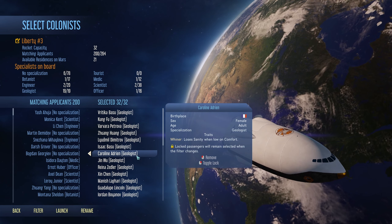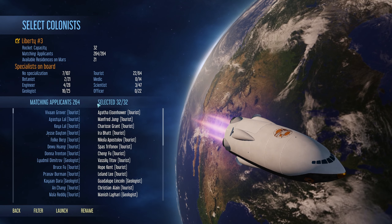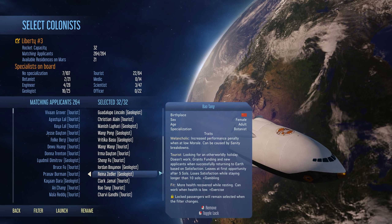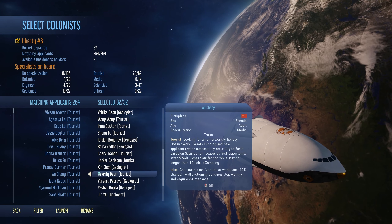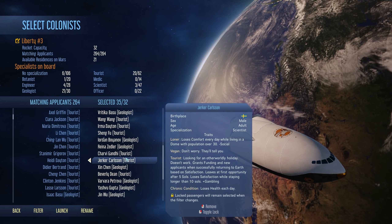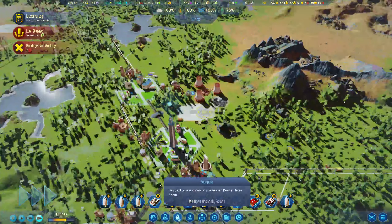I need 12 geologists but I'll go to filter and leave tourists in there as well. Counting: 1, 2, 3, 4, 5, 6, 7, 8, 9, 10 - I need 2 more. Actually I want more geologists - I'll get 3 more than what we need and then remove some tourists. Launch. There are 32 passengers on board but there's only space for 21 new residents. Launch anyway, because some of them will be in the hotels.